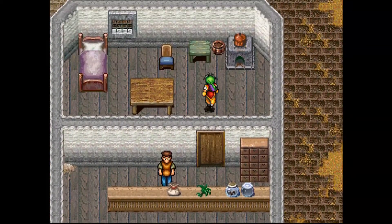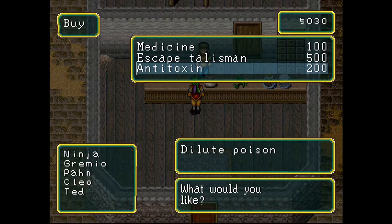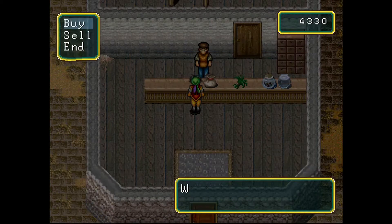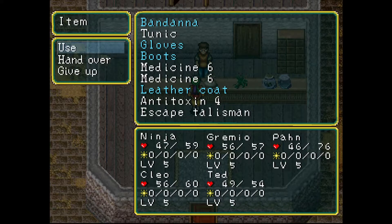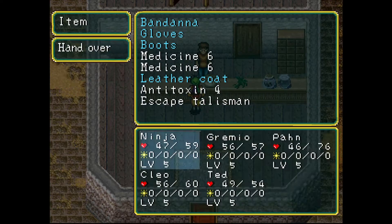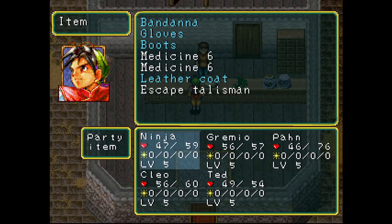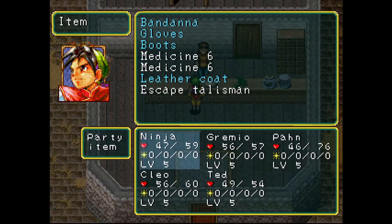I don't think this guy lets us behind his job... oh yeah he does. I'm gonna see what he has in stock here. I'll take some of that stuff just to be safe. So we're gonna do some inventorying here. Everything we pick up or gain immediately goes to the first character in the party — us — and then it goes down the line: Gramio, Pawn, Leo, and then Ted.